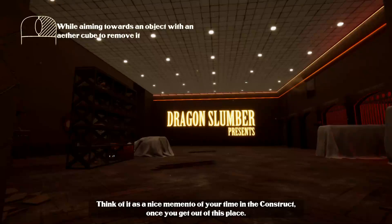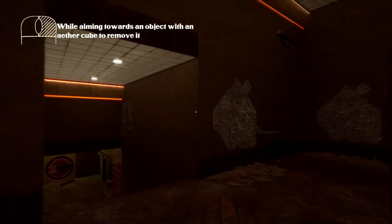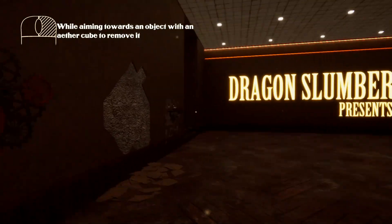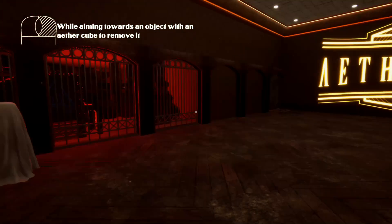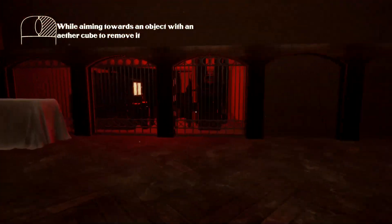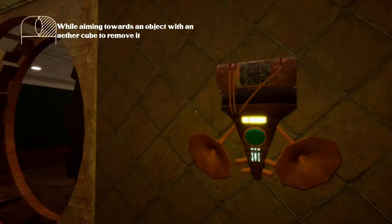The narrator says: 'I'm keeping a record of your accomplishments here for posterity — think of it as a nice memento of your time in the construct. Once you get out, future generations will want to know everything about you, the Aethernaut.' That was the intro — now we see the title screen. We've got some stairs that are actually hidden really well. It's got a sci-fi steampunk feel to it — I do love the steampunk theme in games.